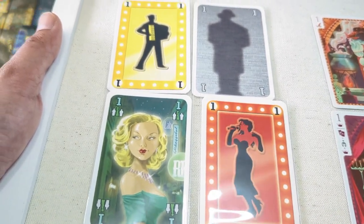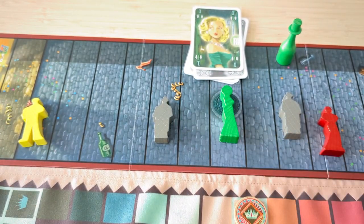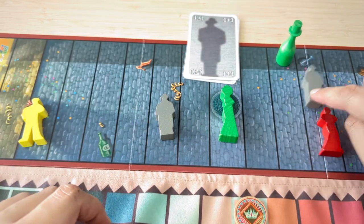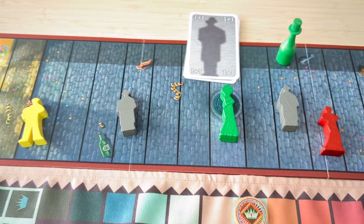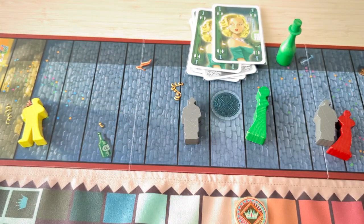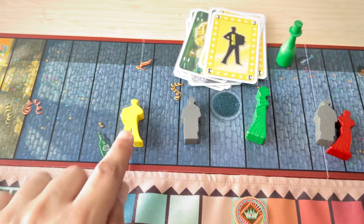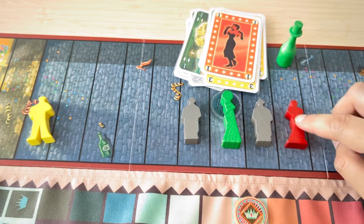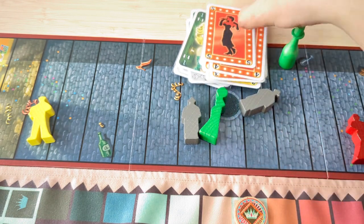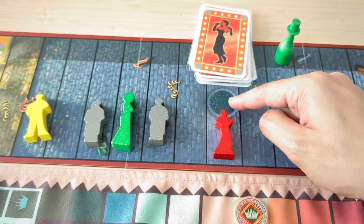Cards in detail: Saucy Sue cards — move this character one space in either direction. Guard cards — move either guard one space in either direction; or move either or both guards for a total of two steps in either direction; or move both guards so they become adjacent to Saucy Sue and surround her. Handsome Hal cards — move this character one, two, or three steps in either direction. Dancing Deb cards — move this character one, two, three, four, or five steps in either direction; or move this character to the middle space of the board. And that's it!